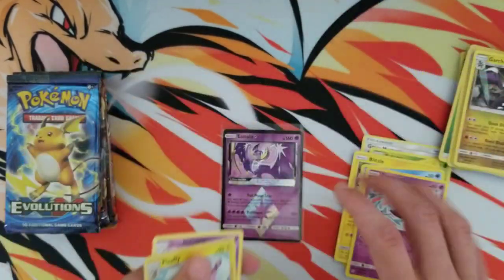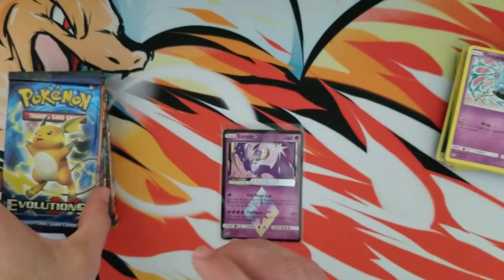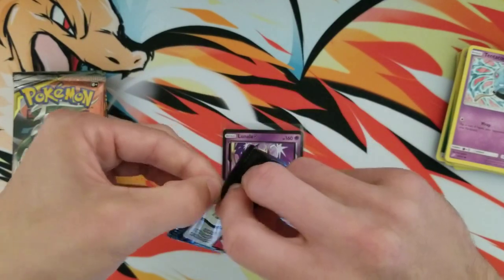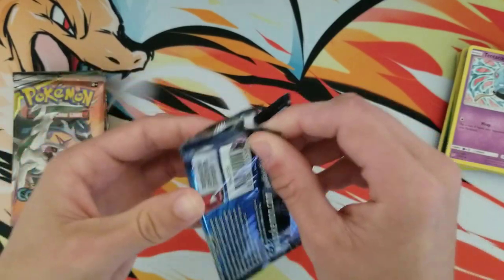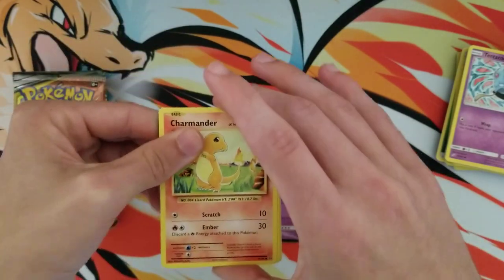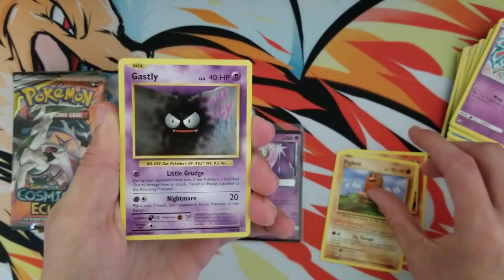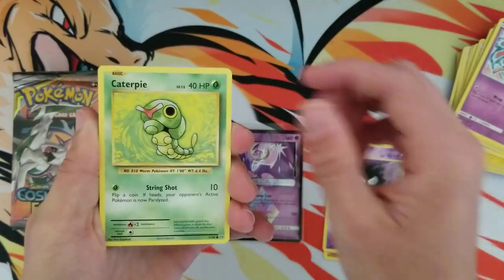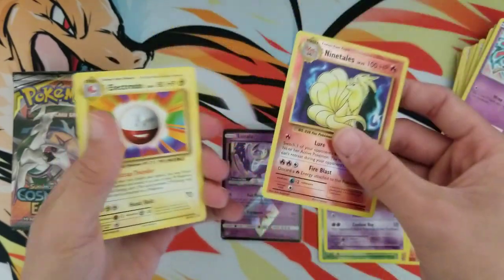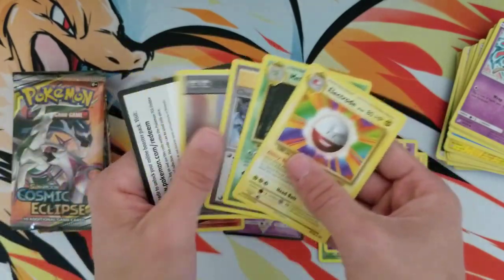Our next pack is one of my personal favorites: Evolutions. It's probably my personal favorite because my luck is amazing with Evolutions — I say that and I'm probably gonna get nothing, but it's all good. Let's see what we got in here: Ninetales and an Electrode. That's a good card though, the Ninetales. I'll put that off to the side and give you the code.